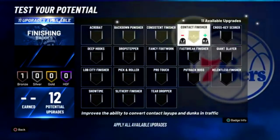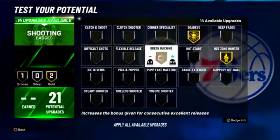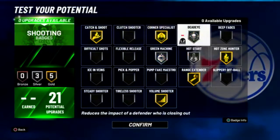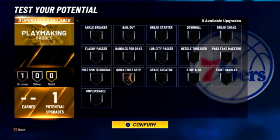For finishing badges, definitely want contact, definitely want slither, and then lob city on silver and consistent on silver. For shooting you want hot zone, dead eye, and green machine. Dead eye and green machine work great at silver so you don't really need them at gold. Hot start is a really good badge, but if you're missing your first shot and then miss again it's over. Depending on how you shoot, if you're gonna be missing then just go dead eye and green machine — there's no point in running hot start.